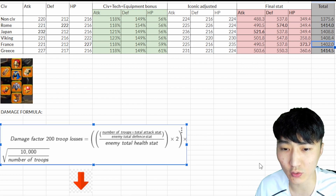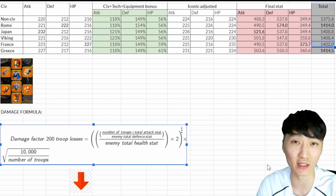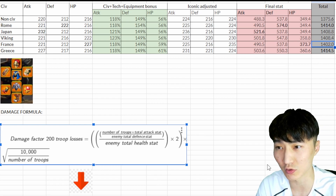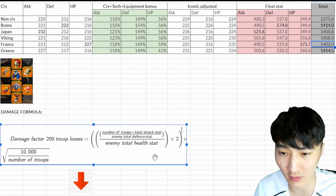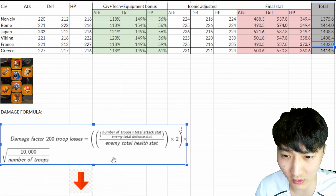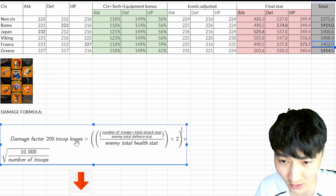If we take a look at the actual damage formula shown on screen, this formula was featured and tested in the Wikigaming channel and also the Flesh channel, and I did my own study on this formula itself. When we see the formula like this, it doesn't really make sense — you don't really understand what's going on here, which is understandable. I didn't understand it initially either.